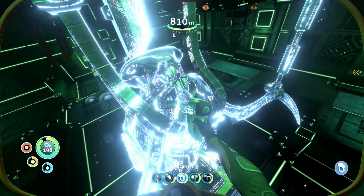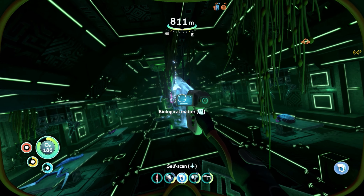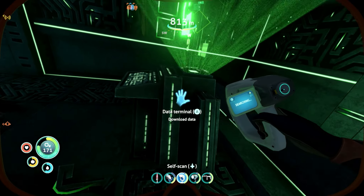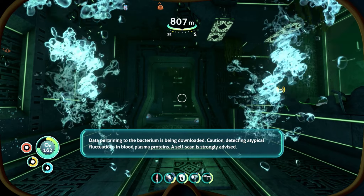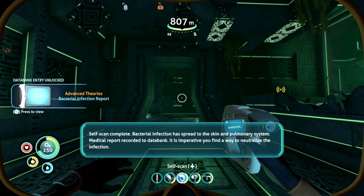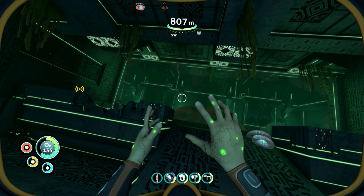Biological evidence suggests indigenous life forms were brought to this location and subjected to intensive study. Finally getting a good look at a warper — kind of creepy. We can actually scan the biological matter. Data pertaining to the bacterium is being downloaded. Caution: detecting atypical fluctuations in blood plasma proteins — a self-scan is strongly advised. Self-scan complete: bacterial infection has spread to the skin and pulmonary system. It is imperative you find a way to neutralize the infection.